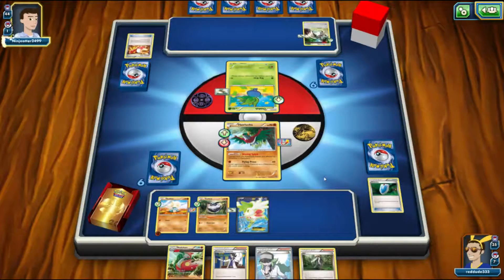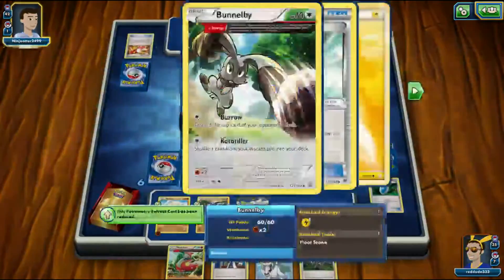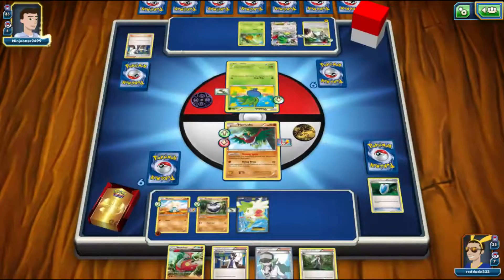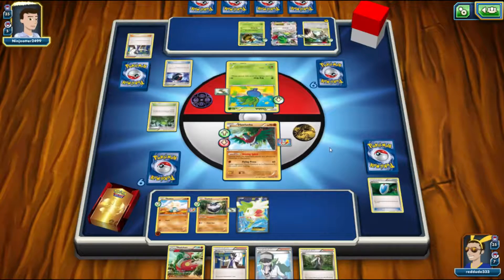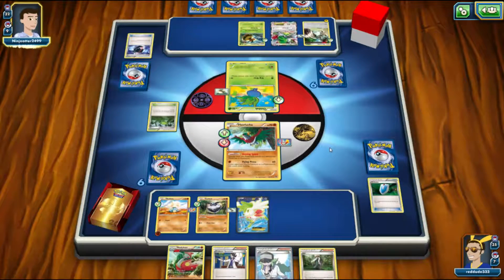Unfortunately Carbink and Regirock and Zygarde are all weak to grass, which is a downside. Our opponent gets two Float Stones down on their potentially heavy-retreat Pokemon. We see a setup drawing — looks like only two cards. They put energy onto Bunnelby, which is encouraging. They also discard another energy but didn't get Forest of Giant Plants, so they weren't able to evolve their Oddish even though they had that Gloom. Now they do have the Forest and they're going to get a Vespiquen out. They play a Battle Compressor, so the good thing is we will not get hit by Vespiquen this turn.